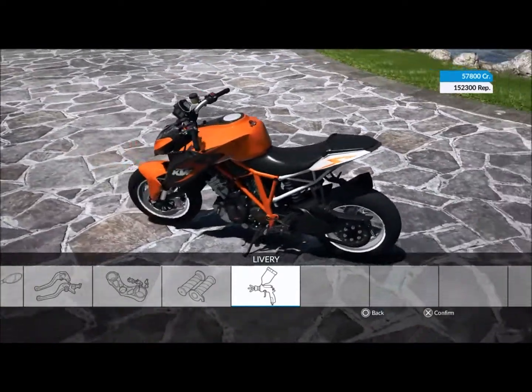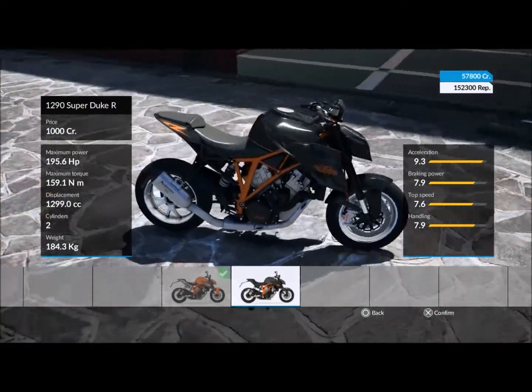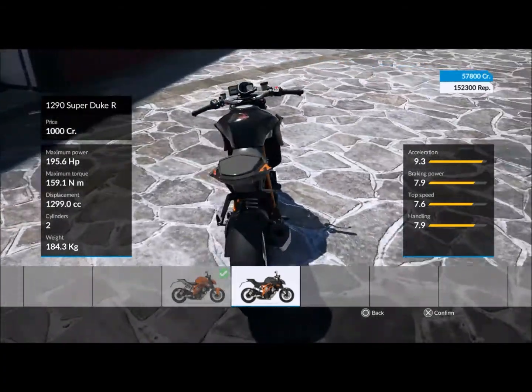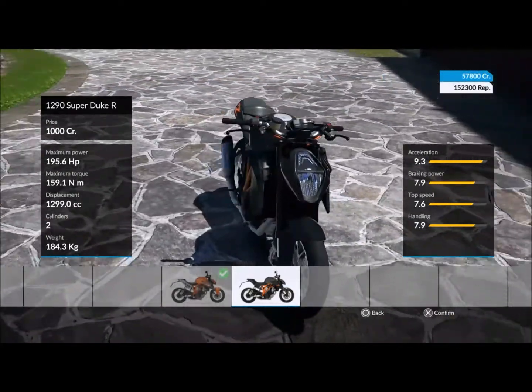This is my bike that I've built in the game. It's in the orange colour. I've added the Akrapovic exhaust and a few other modifications — a different gearbox and a quick shifter, just to make the bike a little bit faster.